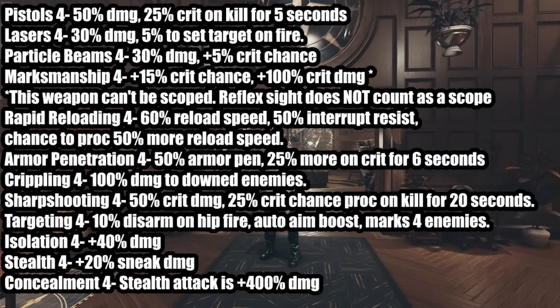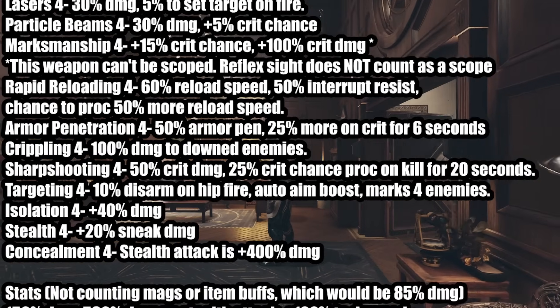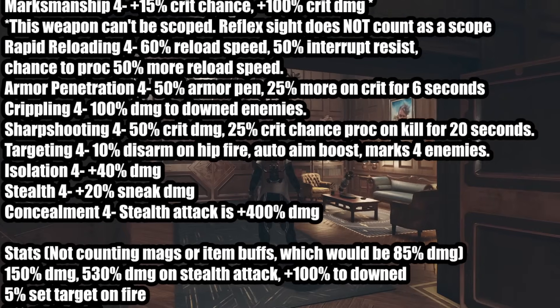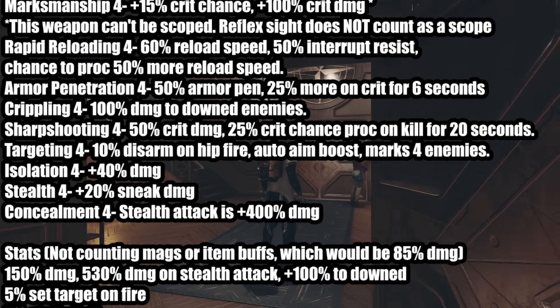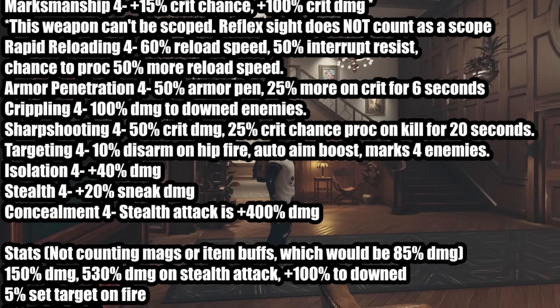Isolation 4: I'm going to teach you in the video how to use isolation, but it's a 40% damage boost. Stealth 4 is a 20% sneak damage boost. Concealment 4 means your stealth attacks deal four times more damage, which is a 400% damage boost.